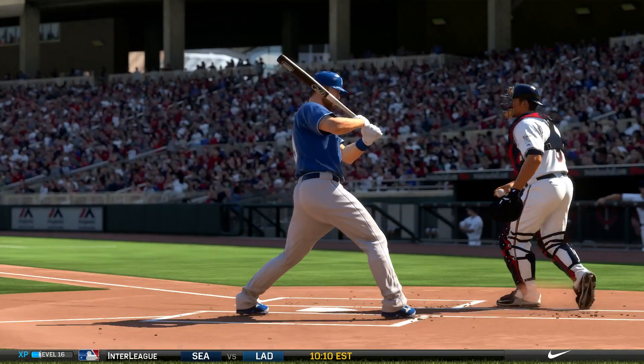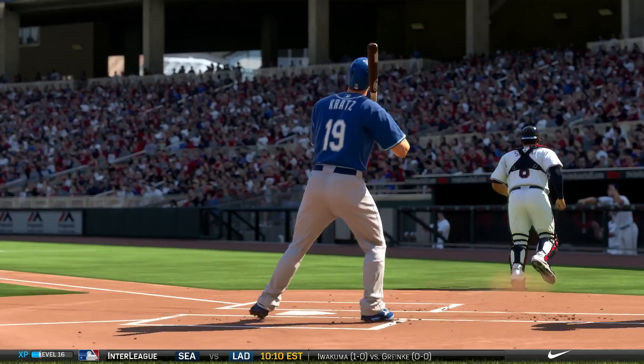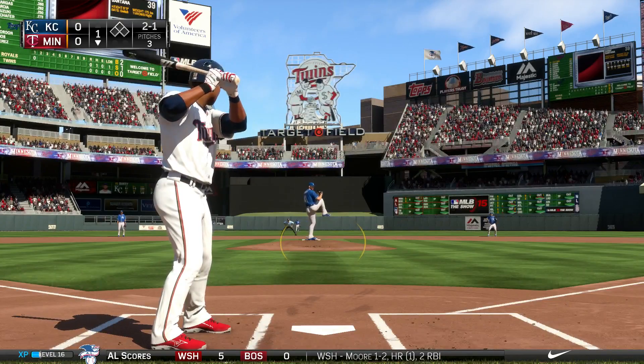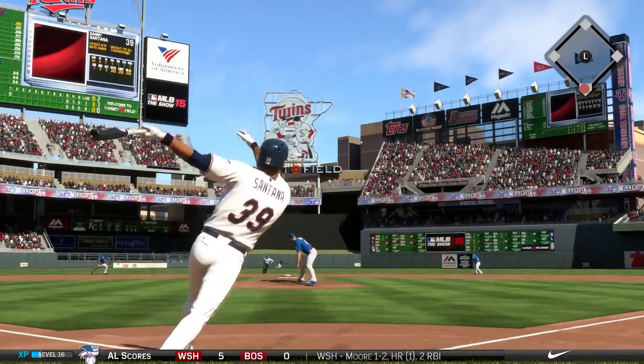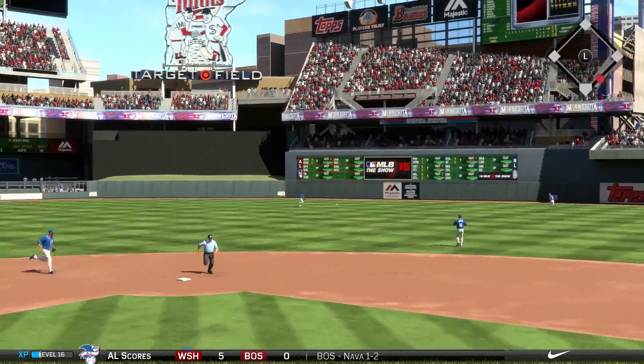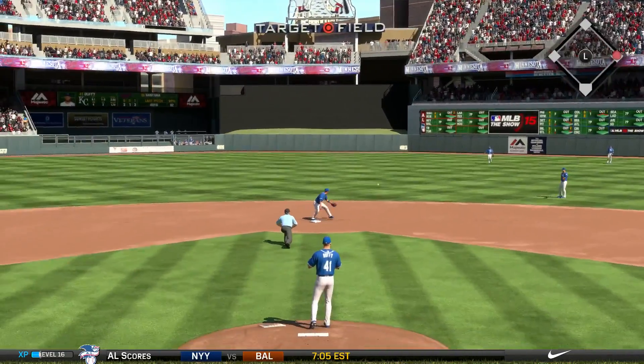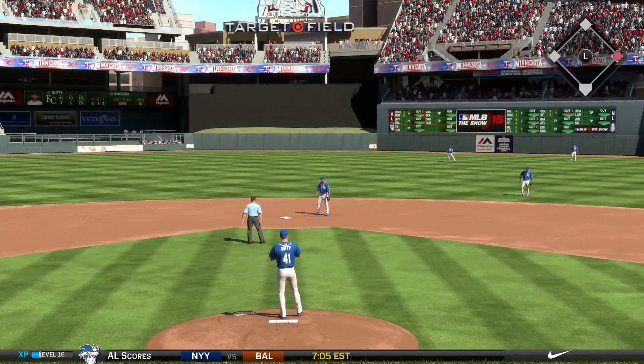Nolasco gets strike three on the slider to get out of the first inning, despite having one man on. Danny Santana leads off for the Twins with a hit to center field, so Santana's on and we'll have to see how they play this with the leadoff hitter on.